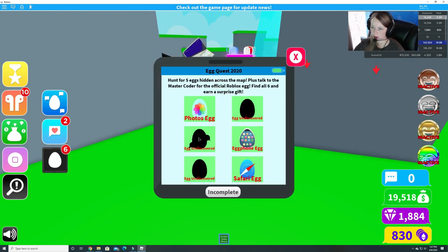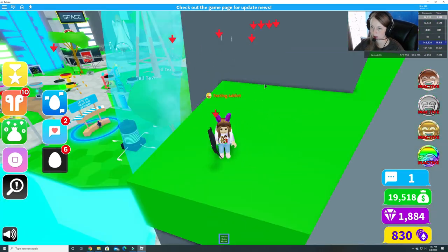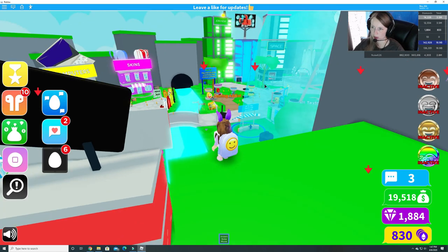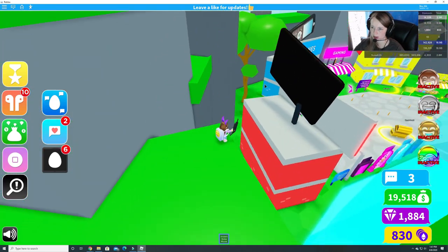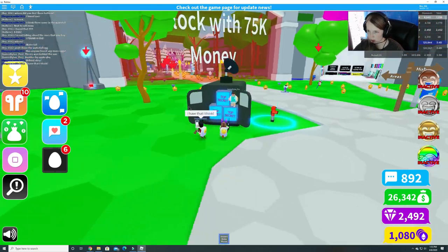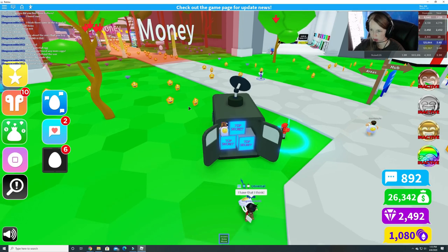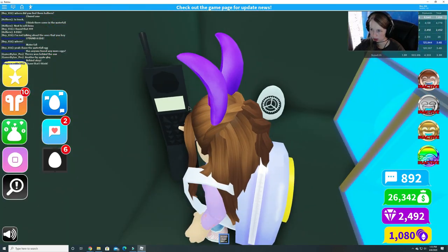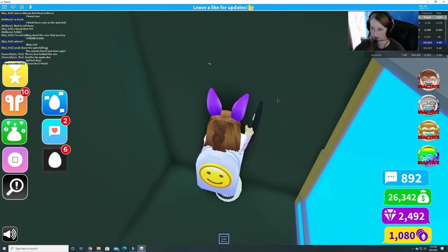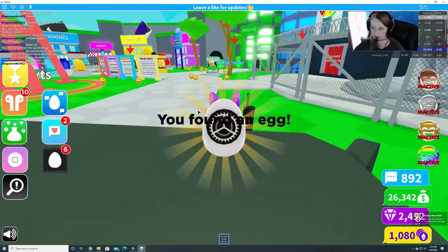So we need three more eggs — they're hidden around here somewhere. Let's jump down. Is there something in here? Oh, it does look like there's something in this van. Let's go and see. Yep, there's one. It's the App Egg. Very cool.